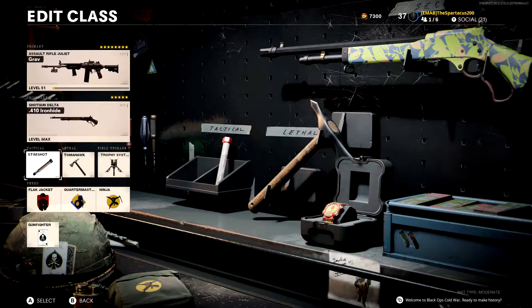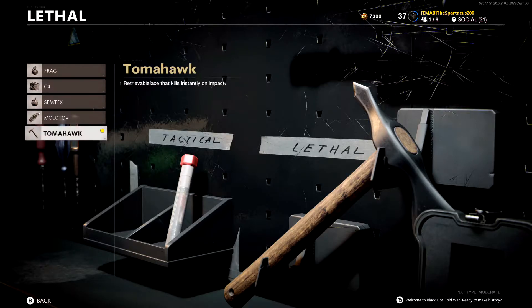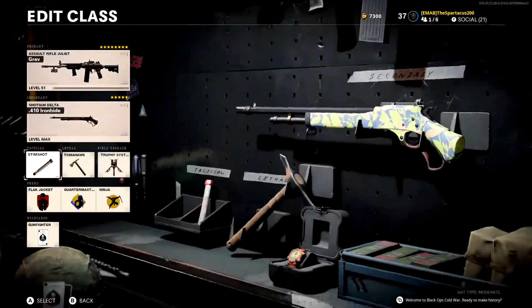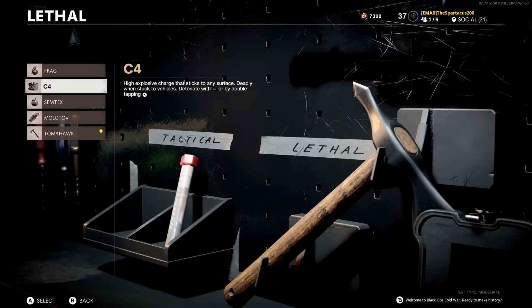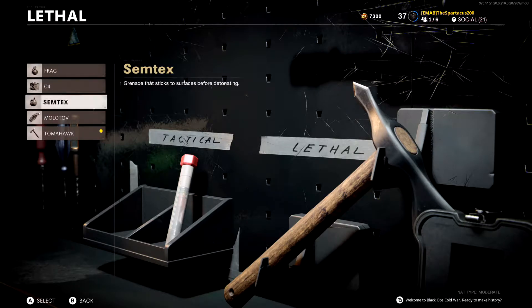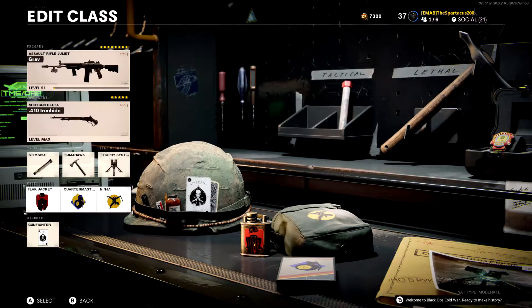The Ironhide is really only good if you're aiming down sights with it — hip firing with it, the chance you'll get a one-shot kill is not very good. The tactical I'm using is Stimshot, because I hate waiting for my player to heal itself. Stimshot is very useful in sticky situations where you have to rush enemy players and heal a lot quicker to win gunfights. The lethal is a Tomahawk — I sometimes switch this out with a Semtex or C4. The Tomahawk's been pretty good for taking people out at longer ranges, and Semtex and C4 are probably better for those who aren't accurate with the Tomahawk. Then the Trophy System as the field upgrade, because I love playing objective game modes.